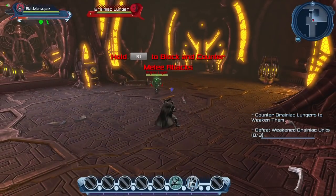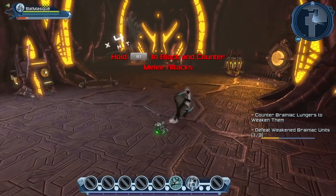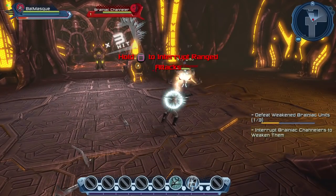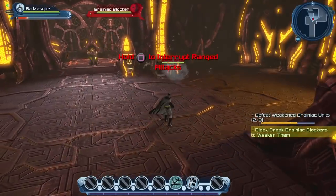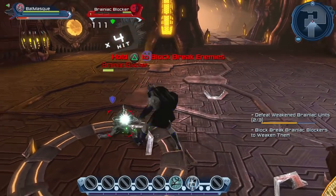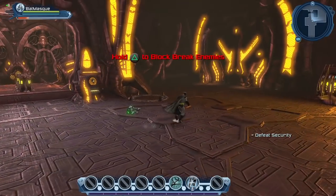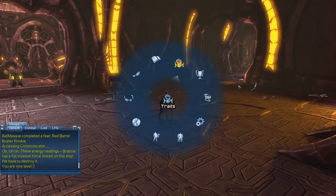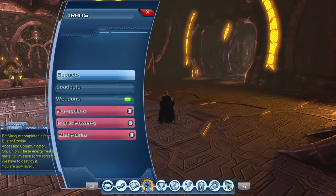This used to be a place where you could learn to block. For example, we could learn the counters and various counter moves — but they've changed that. Nowadays you can just power through the evil enemies. Technically you should use the square button to interrupt the attack. And here we have a block break scenario — the enemies are going to block and we have to use the triangle button to block break them. But as you can see, just attacking them is enough to defeat them. We've earned one more power and one more skill point.